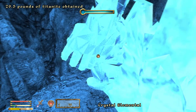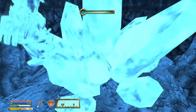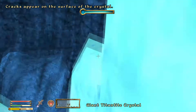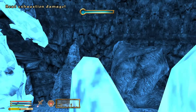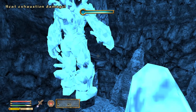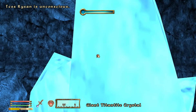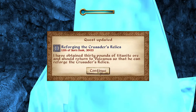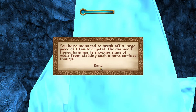I think that's it. I have obtained 30 pounds of Titanite ore. I should return to Vulcanus so that he can reforge the Crusader's relics. You have managed to break off a large piece of Titanite. The hammer is showing signs of wear from striking such a hard surface.